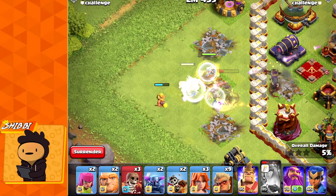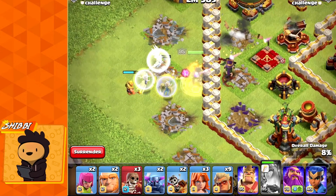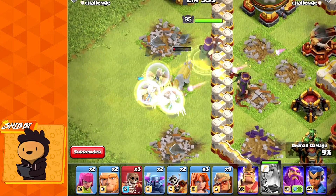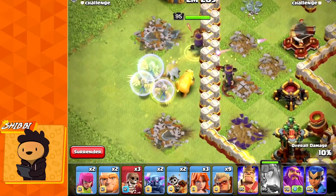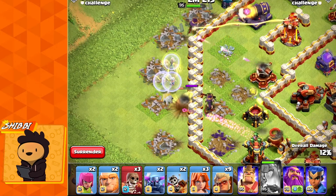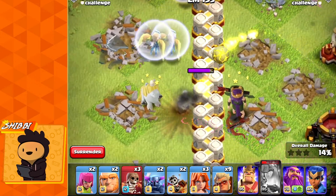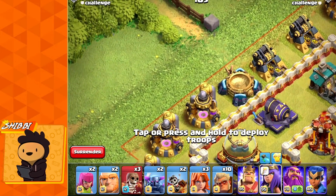Let's look at a live replay. Here I'm using one Druid with my queen charge alongside a healer puppet. As you can see, it's healing well enough to keep the queen alive even with two to three defenses attacking. As soon as the blue bar fills up, it turns into a bear and starts attacking walls since there are no defenses outside. It's still pretty good and will be really important for queen walk.